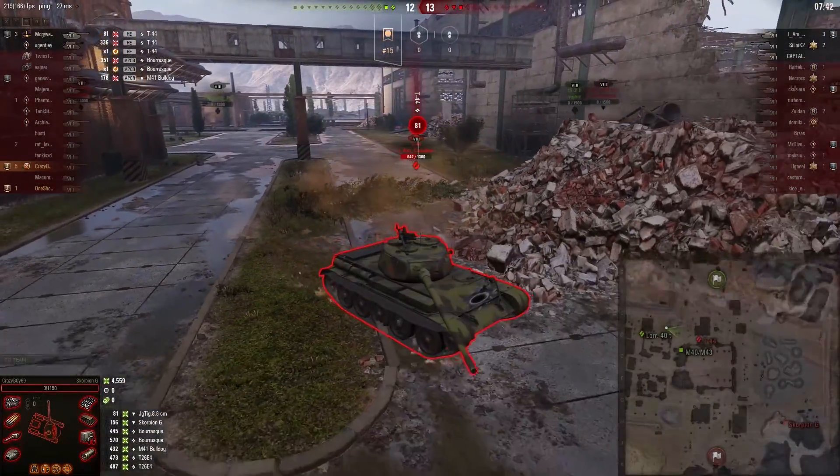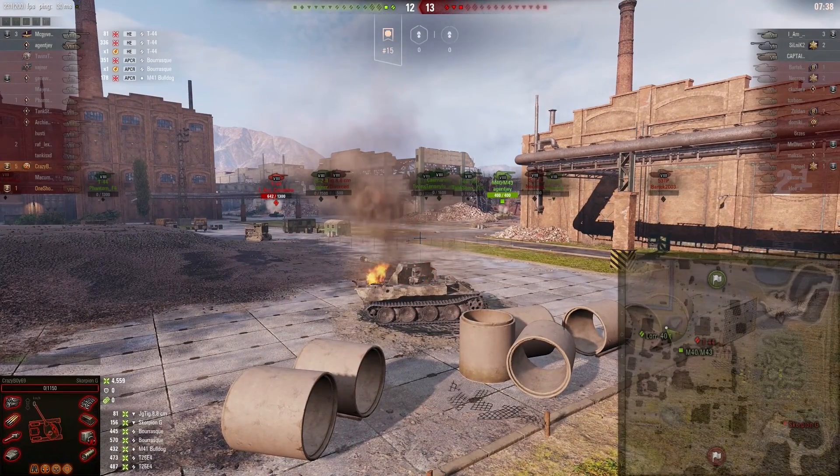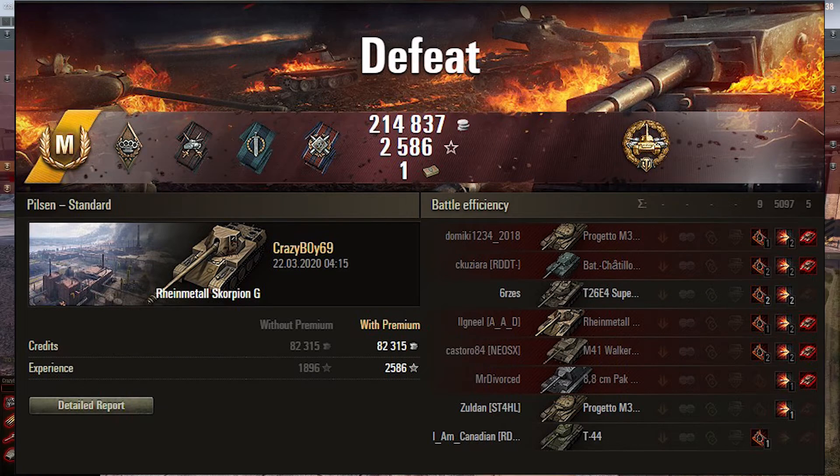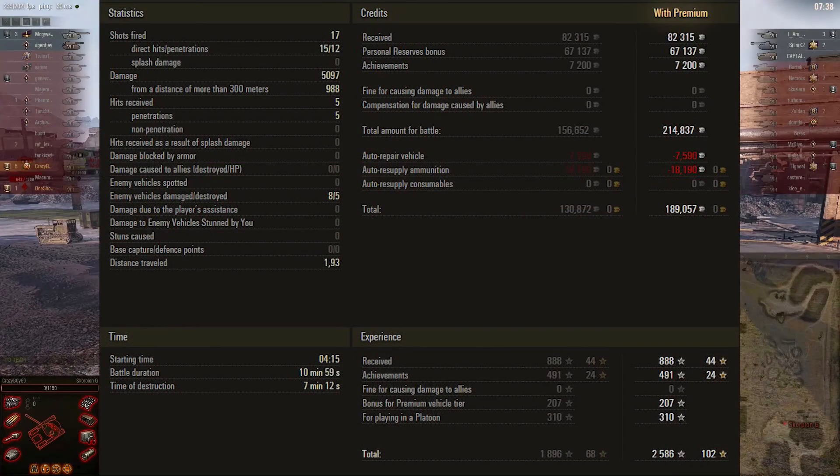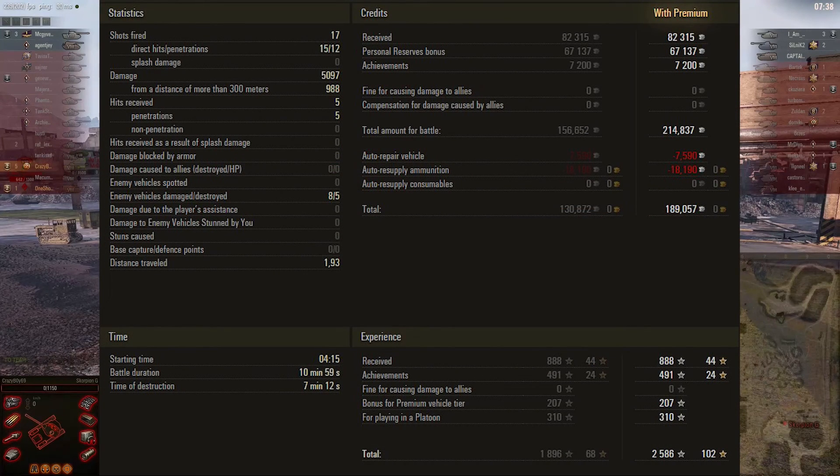Are we going to win? Sadly, guys, we didn't manage to win the game. We did manage to take the Ace Tanker and High Caliber — we had 5K damage and one of those shots was a blind fire. From the detailed stats, we were top XP and top damage. It happens — you have to try your best to win but if it's not possible, it's not possible. We made a mistake by peeking twice for that T44. We took almost 200K credits with personal reserves active — I think it was a pretty decent game.